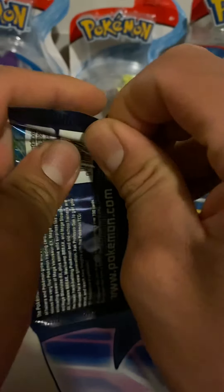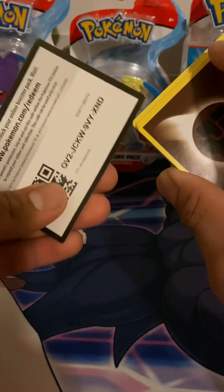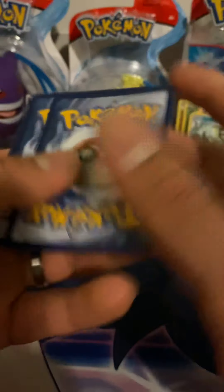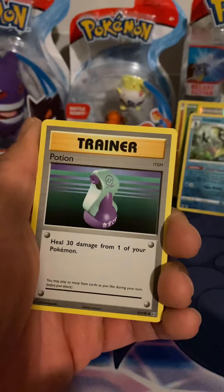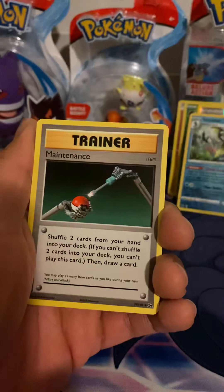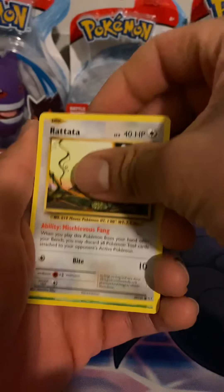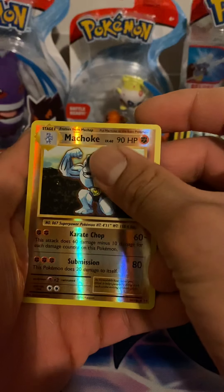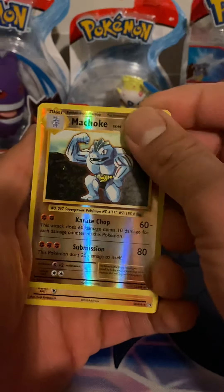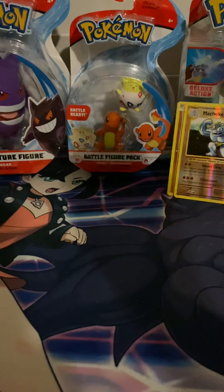I'm going to open it but this might be one of the last packs I open, just because I really do want to save some. Old school artworks — Machop, Potion, Maintenance, Energy, Starmie, Tangela, Raticate, Drowzee reverse, Machop, and for the last card we have nothing. The trio — nothing.